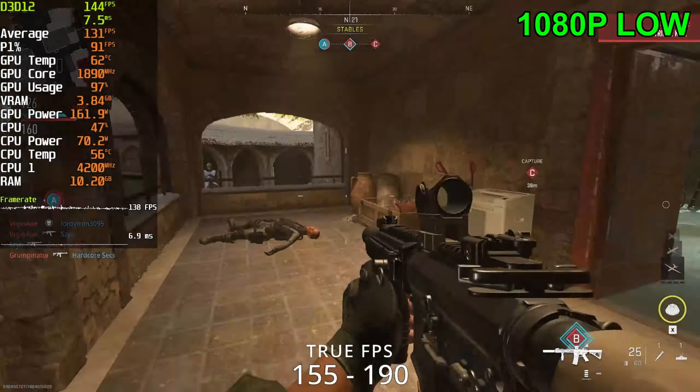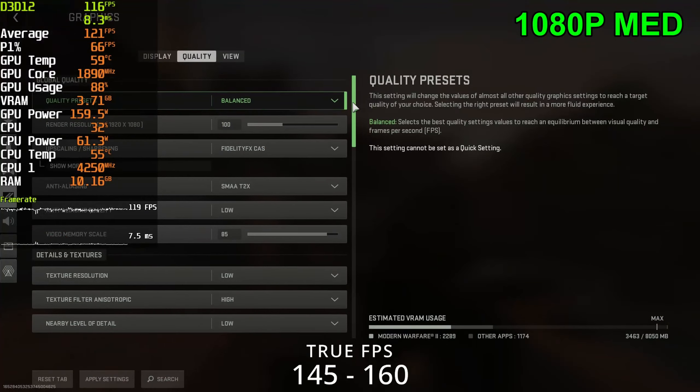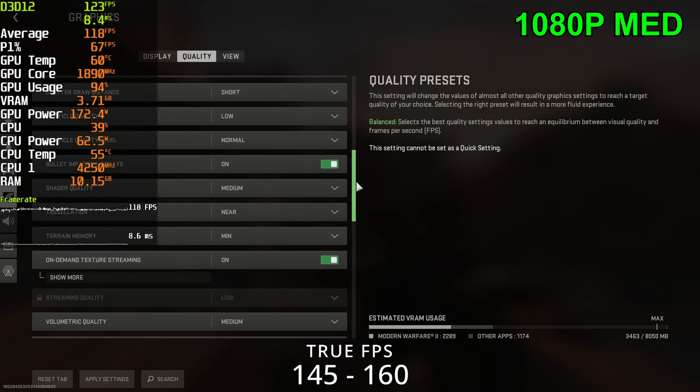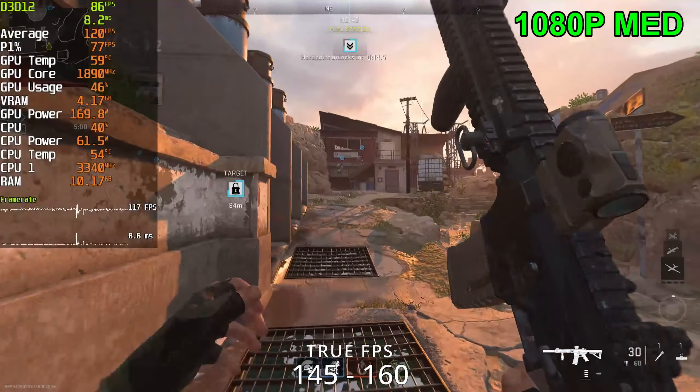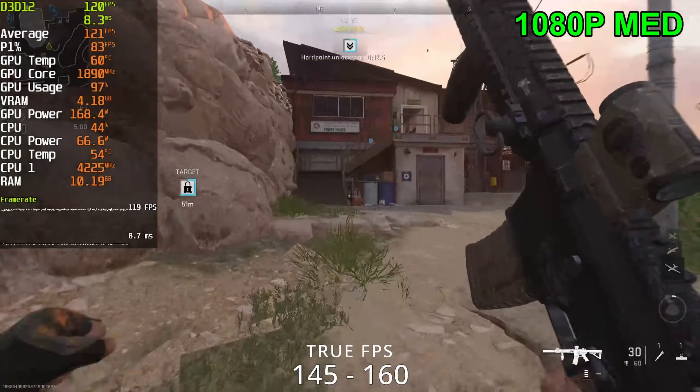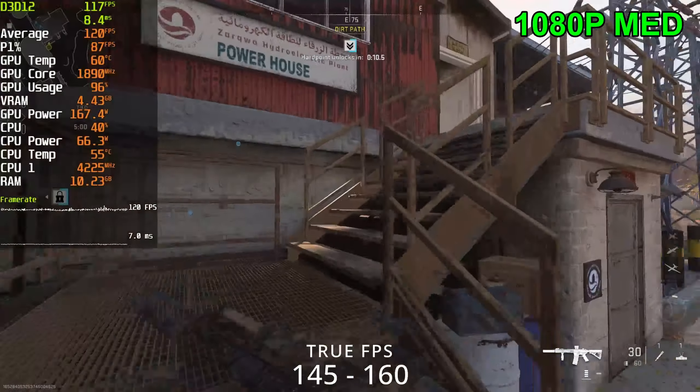We've lost all objectives — we have to turn this around now. How do we lose all the objectives? Alright, now playing the game at balanced settings. Here we go. We're getting around 120 to 140 FPS at balanced settings.